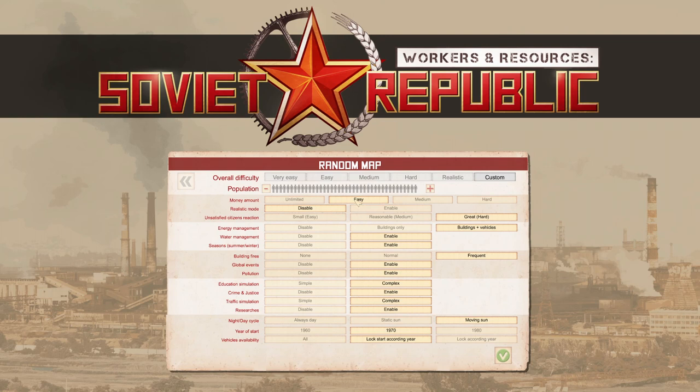Easy will give you I think 10 million rubles and 2 million dollars — there are two currencies in the game, which I'll talk about more in later videos. Down here you can also do a Realistic version with fewer mechanics enabled, which is why that option is included as well.